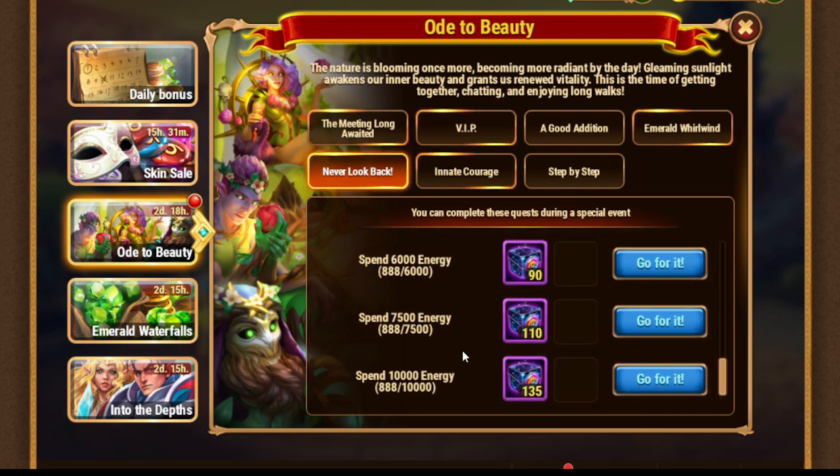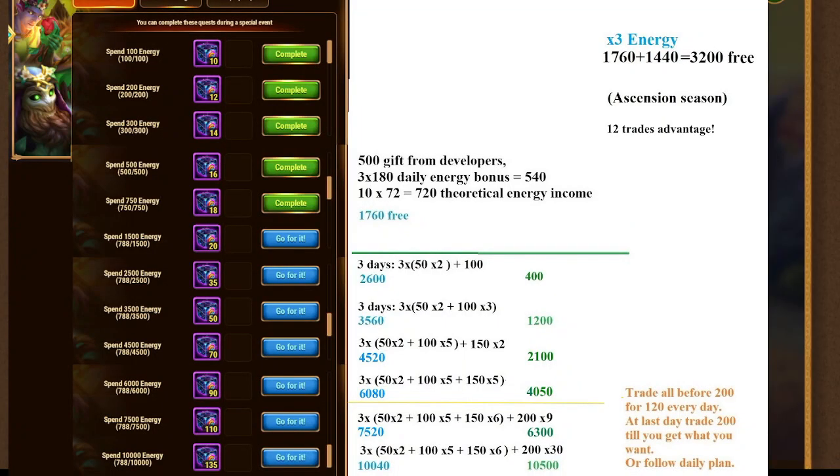Next we have the spending energy quest, which is a typical quest — we had it at the Time to Love event. The plan is really the same as it was then. If you want to reach 6000, be careful with your spending: trade wisely, don't use all the offers every day, and calculate the amount you need. At the last day you can do slightly more to know exactly how much energy you still need. If you want 7000, it's a no-brainer — do everything until you get the 200 offer, then on the last day do the necessary amount.